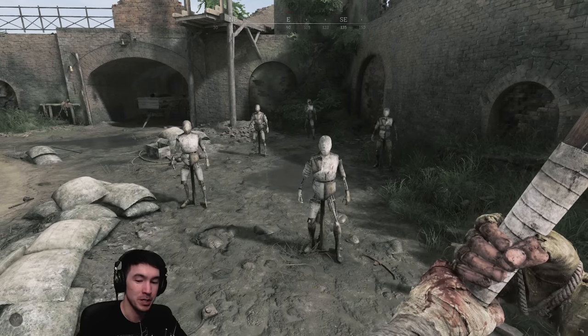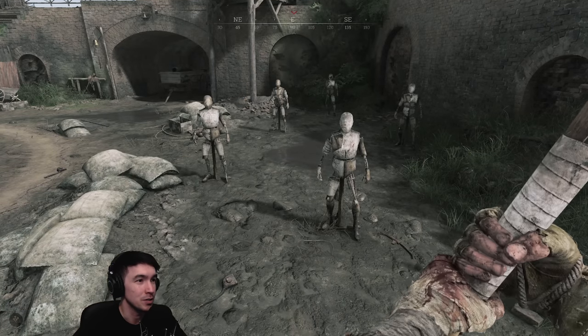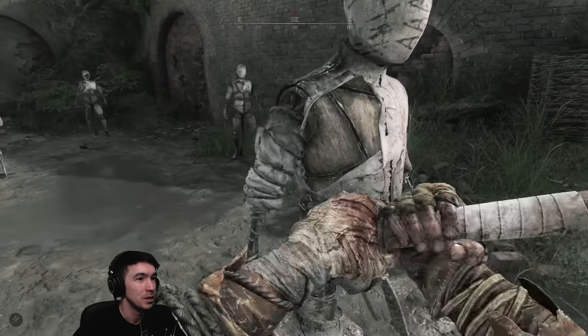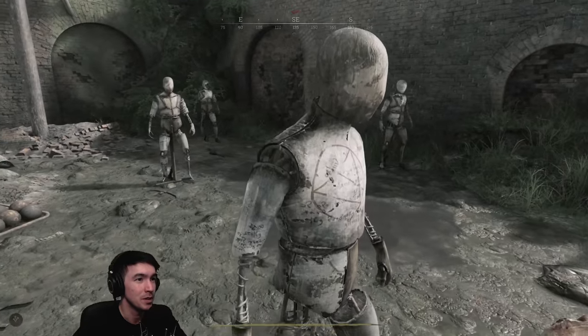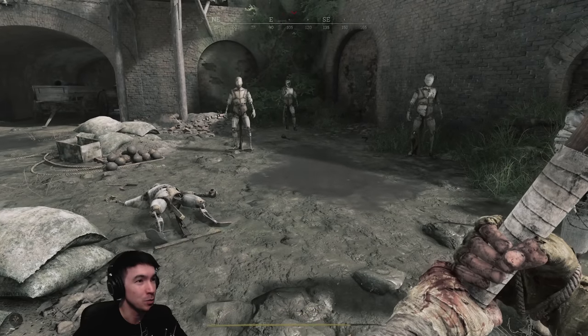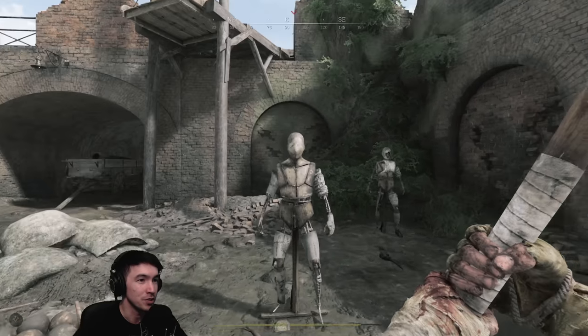So this is the baseball bat. We now have the inspect option which is amazing, and it's a small slot melee weapon. It does 90 damage with a light swing to the body. With a heavy swing, that's 150, which is a one-shot — so that's really awesome. It also is very efficient with stamina.